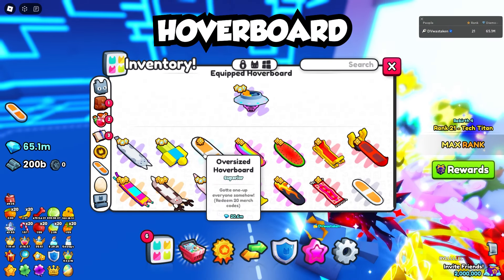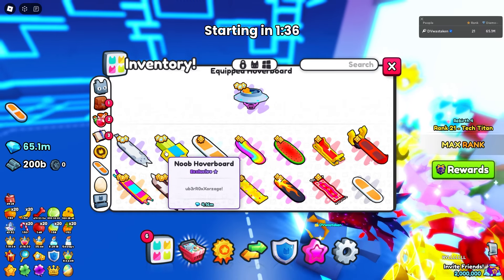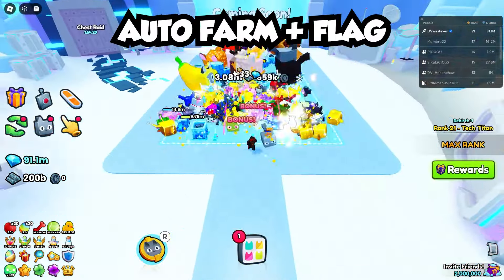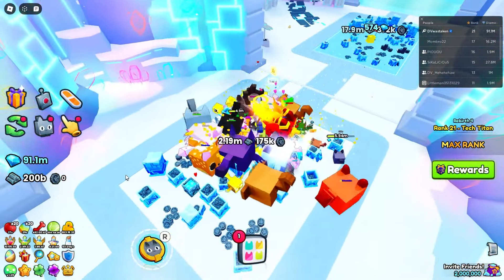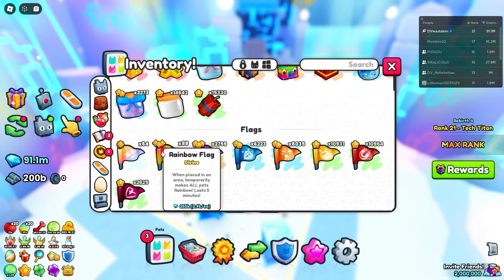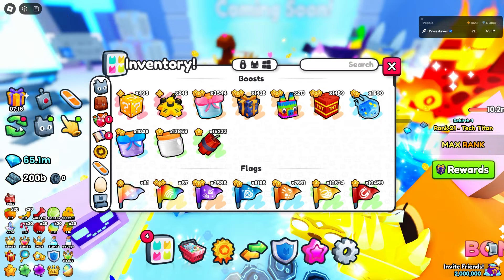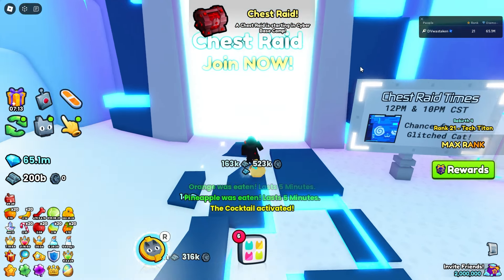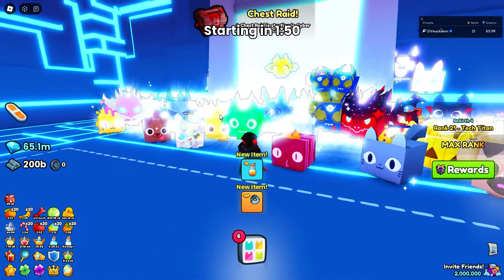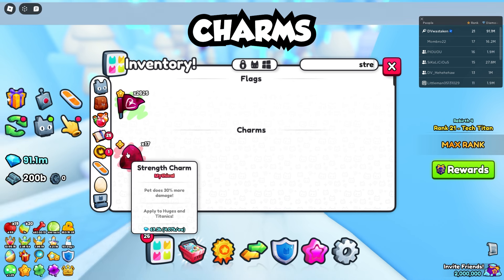Equip a really good hoverboard — use a three-star hoverboard, which apparently goes faster than lower stars. Some people suggest using auto farm with a rainbow flag, shiny flag, or pet strength flag inside the last zone, then hitting auto farm before going in, but I haven't noticed a damage increase. Based on the stats I observed during my last run, I didn't see a huge impact compared to my previous run, though you might see different results.